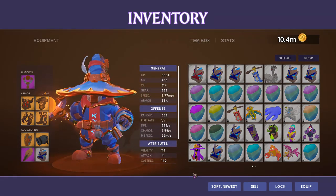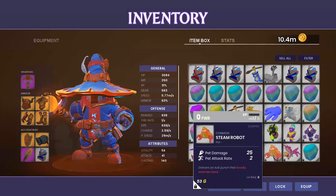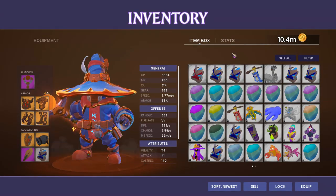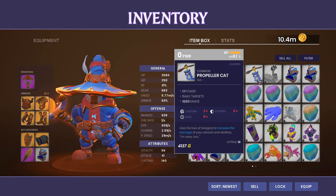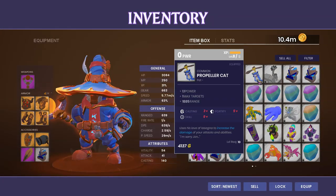Moving on to Lava Mines, we have the Steam Robot. This is another attacking pet that will do melee damage with a knockback. The Alchemical Laboratories pet is going to be the Propeller Cat — that top-notch DPS pet that you're going to want to use on most of your damaging heroes.